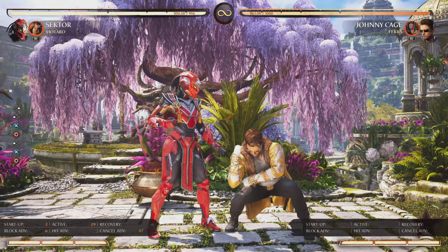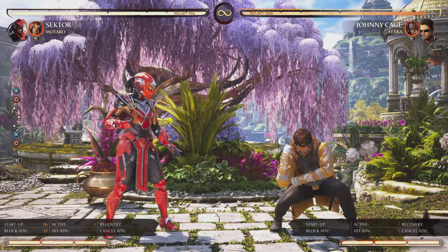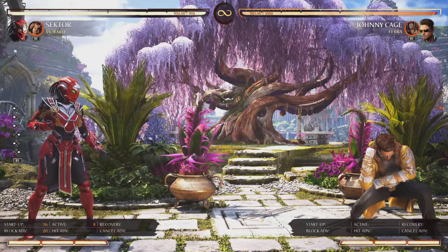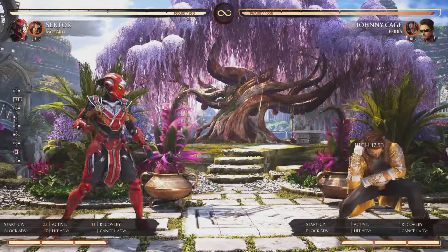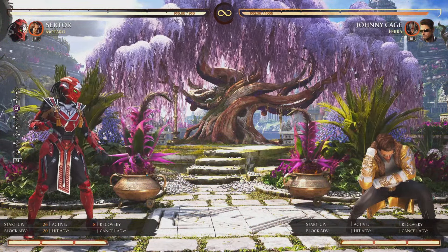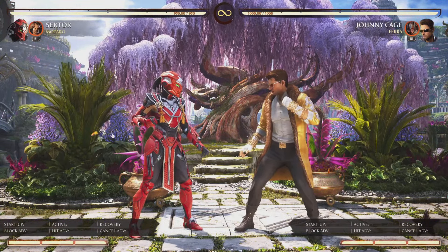For example, back 3, 4 — that string is completely gapless and safe on block. You can use that string as a meaty check a lot of times too, just because the first two hits break armor. So if your opponent is respecting that, you can sneak in a low shot to get some pressure there too. But same thing — you can see the spacing it puts you at, you're not really getting anything guaranteed. The low shot can also aid her zoning; from mid-range you can stick out the low shot as something to check them with while shooting missiles and doing instant air missiles. That quick low shot to check them from trying to duck in neutral is really good as well.